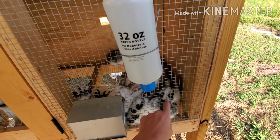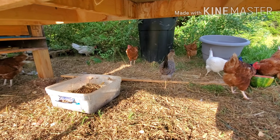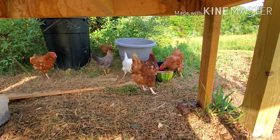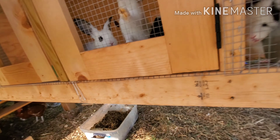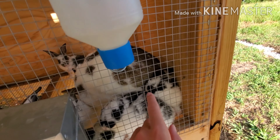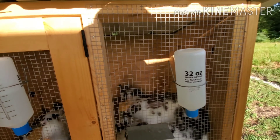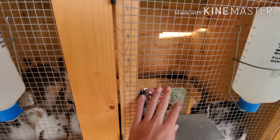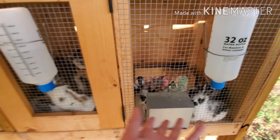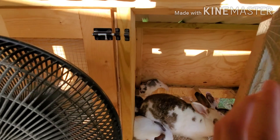Here's my mama doe, mama rabbit, and she has 10 babies in here. She had 11 — there was a runt that unfortunately passed away. These guys are New Zealand. The mom's a New Zealand and the dad is a silver fox. These guys are about four weeks old now, getting a little bit bigger. Here's the mama.